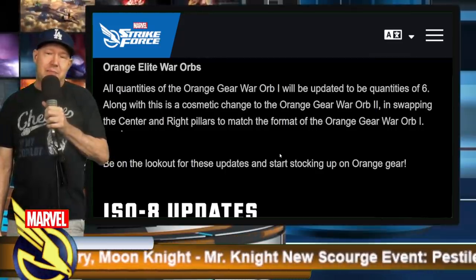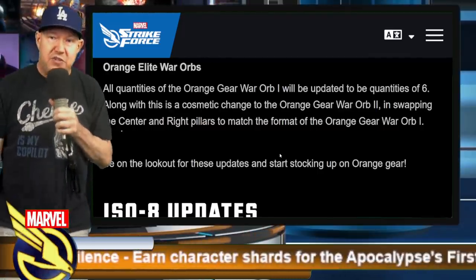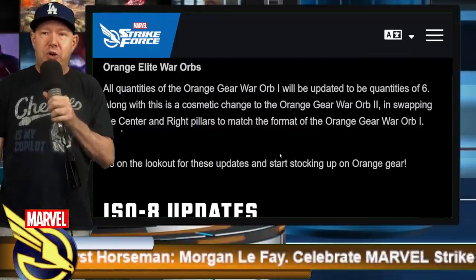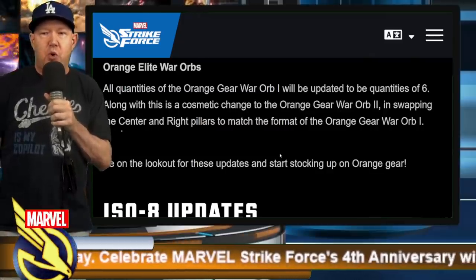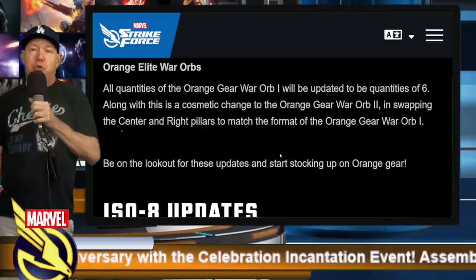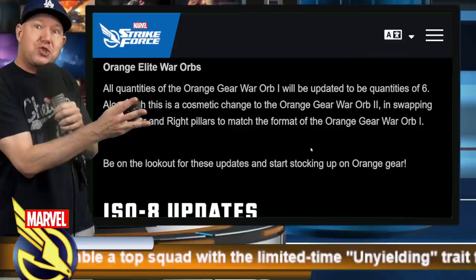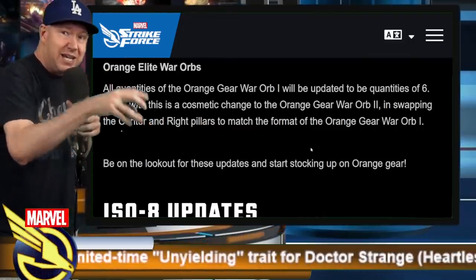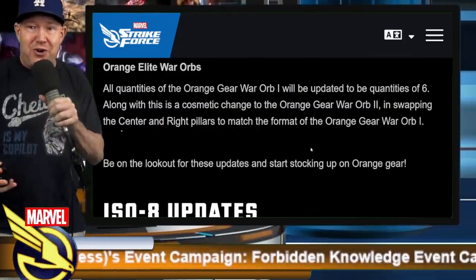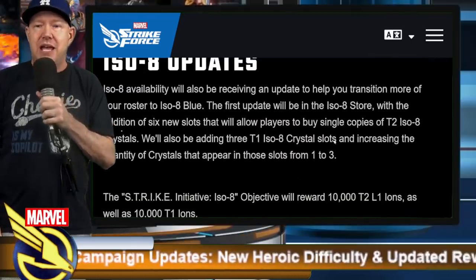They really need to say something about the teal war orb because I know they know we want to know. I've brought it up, other people have brought it up, and they're just completely not talking about it. For the orange elite war orb, all quantities of orange gear orbs will be updated to quantities of six. I opened one and it gave me three — that would now be six, which seems like a pretty good upgrade. But this might be a trap to get me to dump currency so when they release the teal war orb I won't have any.